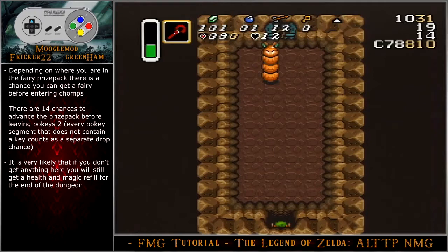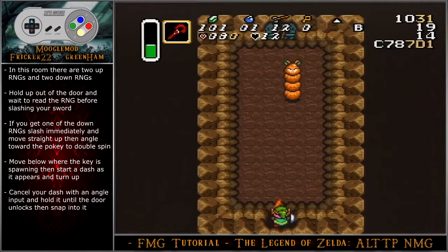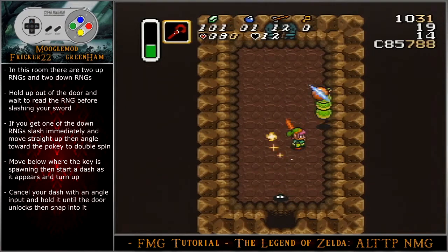For this room, depending on where you are in the fairy prize pack, there is a chance you can get a fairy before entering chomps. There are 14 chances to advance the prize pack before leaving pokies, so it is very likely that if you don't get anything here, you will still get health and magic refill for the end of the dungeon. Hold up out of the door and wait to read the RNG before slashing your sword. If you get one of the down RNGs, slash immediately and move straight up, then angle toward the pokey to double spin. Move below where the key is spawning, then start a dash as it appears and turn up.